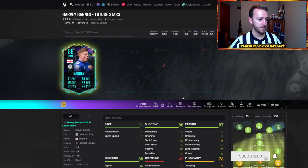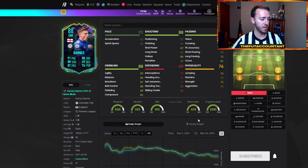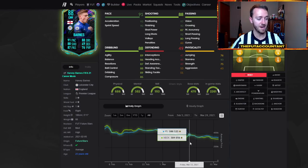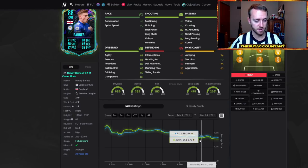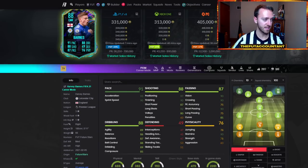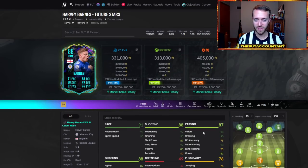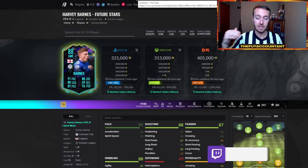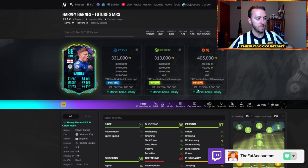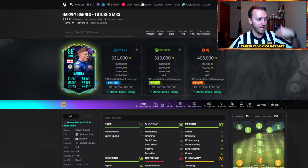Let's look at Harvey Barnes. Here's a Harvey Barnes special card — 330k, popular Premier League player. Early March he goes down to 333, bounces back to 380, been chilling between 350 and 370 for the past week. But of course the last couple of days, 330,000 coins or lower for this card.